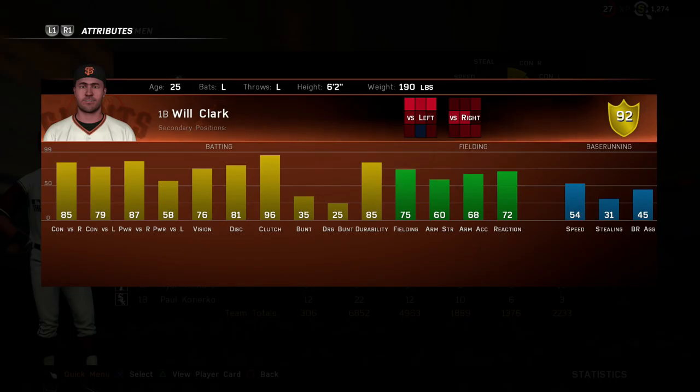I think it's just because there's so many options at first, people really don't have much interest in this card. But let me talk about his attributes. Contact vs. righties and Power vs. righties is really solid, 85-87. So if you're comparing that to a player like Eddie Murray, he's a little bit better. And against lefties, he's not terrible either — 79 contact, which is more contact than somebody like Eddie Murray, but has a little bit less power. Still doable power though at 58.